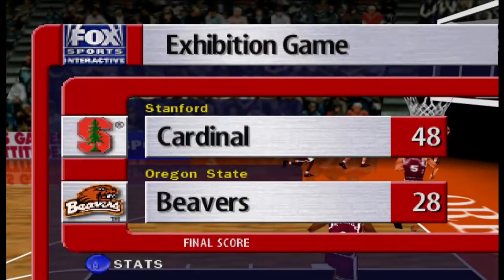The final score is Oregon State 28, Stanford 48. Well, that's Fox College Hoops 99 for Nintendo 64. What it did not show off is that there was a standard season play mode where you can play through the entire season as your favorite college, or you can go right into the NCAA tournament. This game was basic — but then again, what wasn't basic on the N64? Thank you so much for watching. I hope you enjoyed this little play-through of College Hoops 99 from Fox Sports. I will see you all in the next one. Goodbye, everybody.